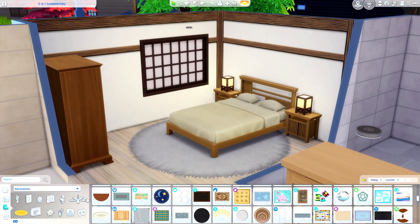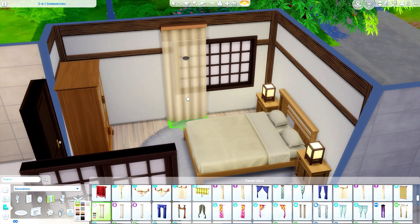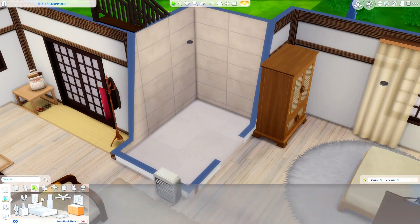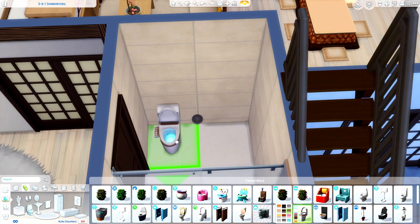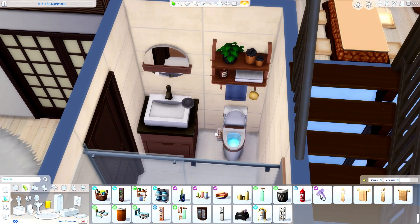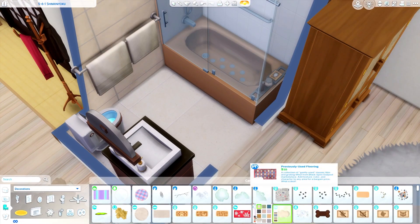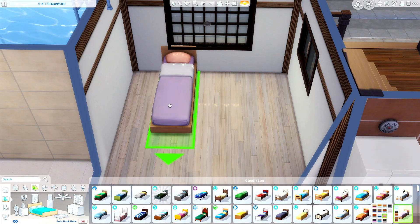This is the main bedroom, for the grandparents. There's not that much going on because it's a simple bedroom — I didn't want to over-clutter it. I wanted to keep the Japanese style vibes here, so there's a lot of Snowy Escape and For Rent going on in this build. The toilet is from Snowy Escape, the mirror as well. All bathrooms have pretty much the same appliances; only the layout changes.